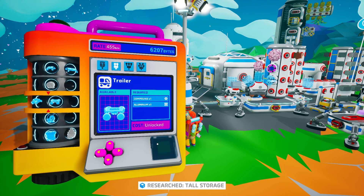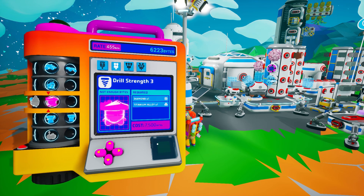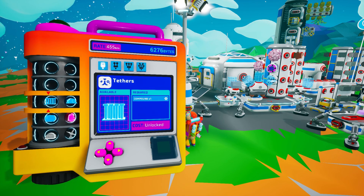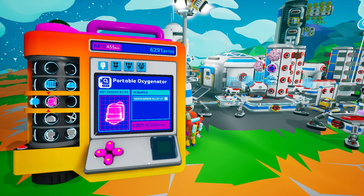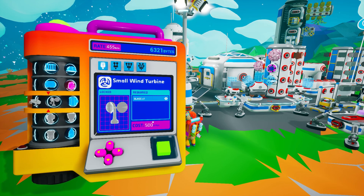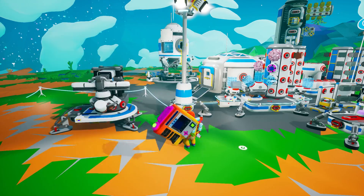We have something we can't quite afford yet — drill strength three, but we'll get it in a minute. And the portable oxygenator — that's going to be handy. It's 10k bytes, no problem, we'll have that just fine.